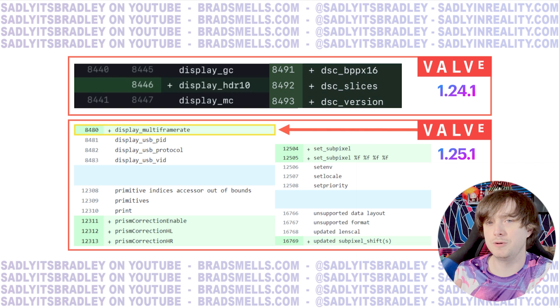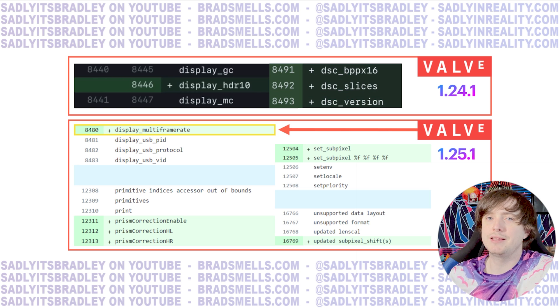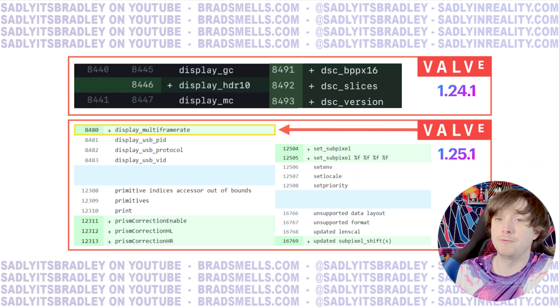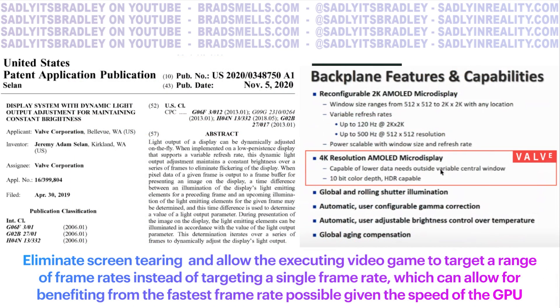And I want to first talk about this first one that is called Display_Multi-Frame_Rate. There's been a little speculation on my side on what this might actually mean. Multi-Frame Rate is kind of different than the actual setting flag that is currently used for setting a refresh rate or frame rate for a display. That is called Display_Frequency, and of course that's only to set it at one frequency. Usually most headsets, you have to restart SteamVR for it to take effect. So this Display_Multi-Frame_Rate is very different from that. I actually do think that Valve might be looking into variable refresh rate displays. This is not a surprise.